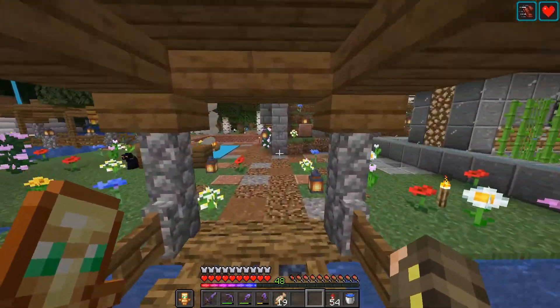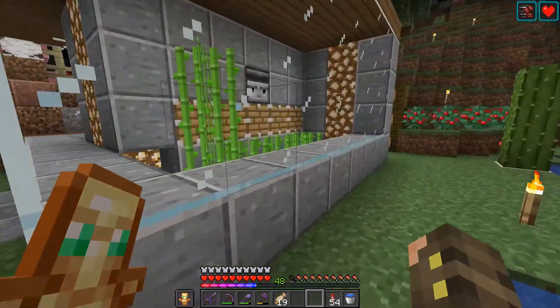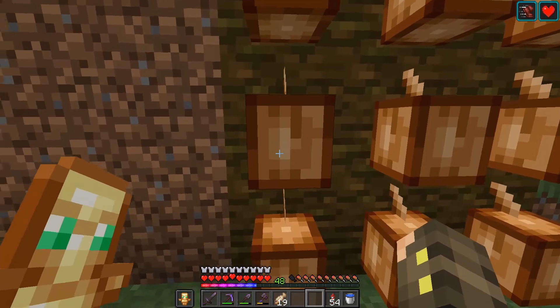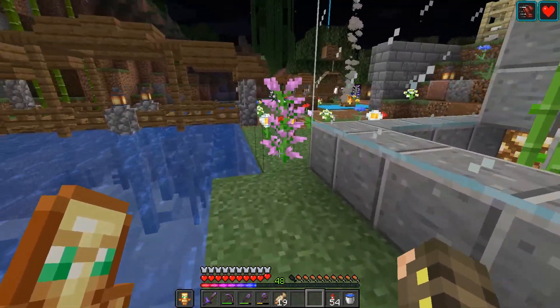Here's a bridge, and I made this little auto sugarcane farm — it's been harvested recently, so sugarcane stuff. We also have some little temporary stuff we never got to move: we got cocoa beans, sweet berries, and some cacti, which is cool as well.